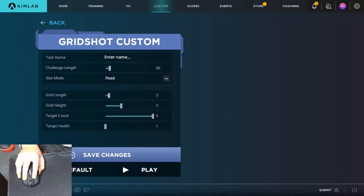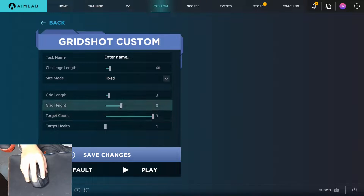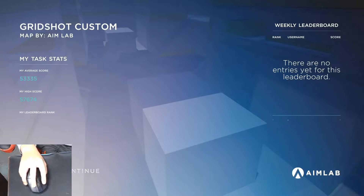I'm gonna be doing the grid shot, the 9mm. It's all gonna be normal with the target count at 3 and grid height there. At the end of the video, I will show you my DPI settings for my mouse, but I'm not sure if you'd be interested. If you want to know, stick around to the end. Also, sub please.